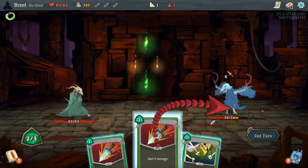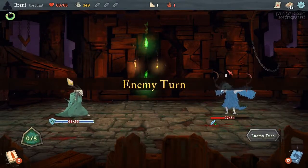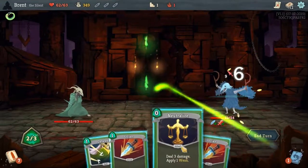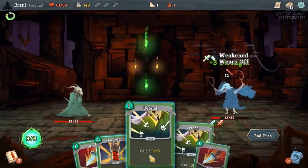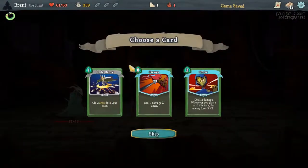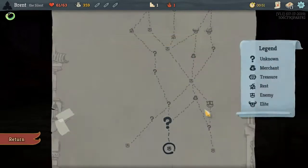I think our problem on the last one is we removed so many of our Strikes that we just weren't drawing into any damage. Should I defend? Probably — let's have a little bit more, and we should have lethal. We do. We could do another Choke build — I'm into it, I like Choke a lot.